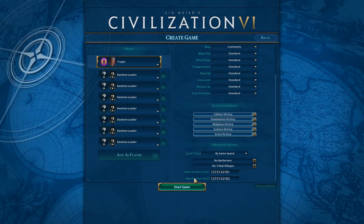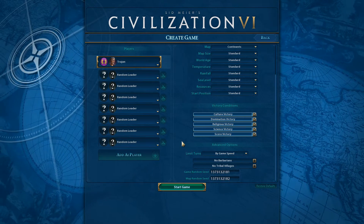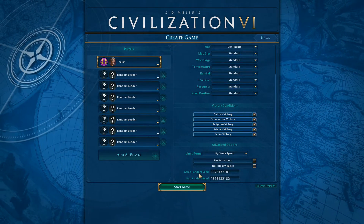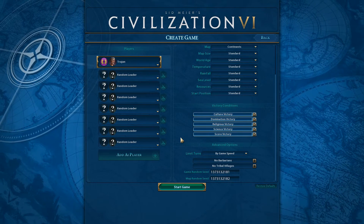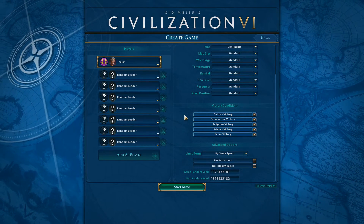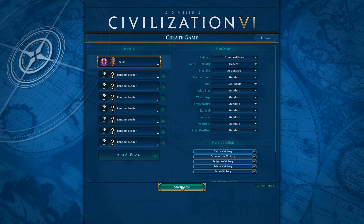The last thing before we start the game - Game Random Seed and Map Random Seed. As far as I know, if you set up the game exactly how I've set it up and type in these numbers, you can pause the game now and type that in, and you'll get the exact same world that's about to start for me. So if you want to play on the exact same map with the exact same conditions, you can do so. Without further ado, let's get into the actual game proper.